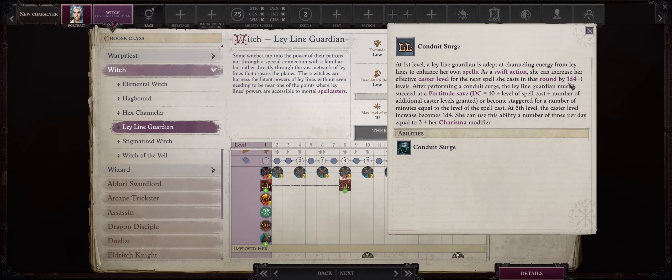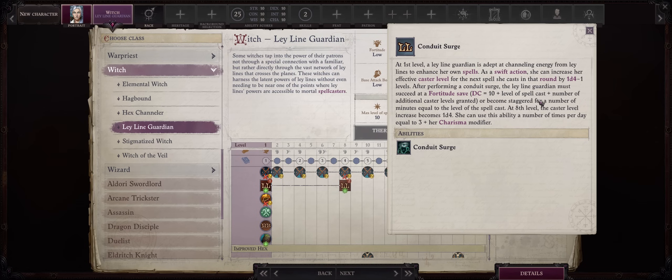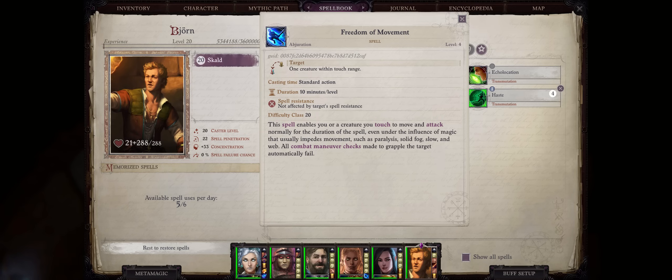At first, Conduit Surge is 1d4 minus 1 whenever you use this ability, but at level 8 it will become 1d4 increased. You can use it a number of times per day equal to 3 plus your Charisma modifier, and it only works for a single spell after you use this ability. Whenever you cast the actual spell boosted by this, you'll have to make a Fortitude save or become Staggered. This can be slightly annoying early game, but eventually at around level 7, Divine Casters can just buff you with Freedom of Movement, which makes you immune to Staggered, thus utterly bypassing this penalty.